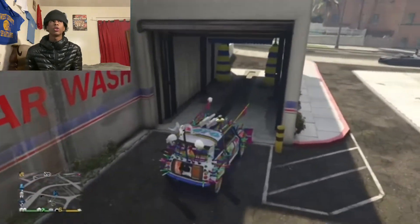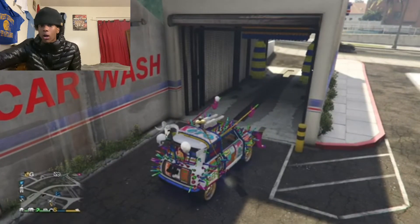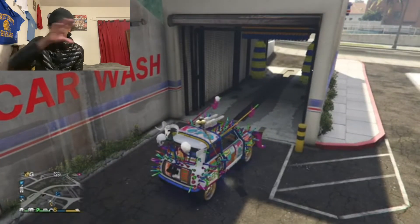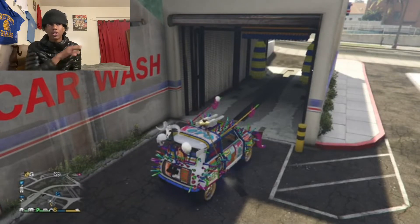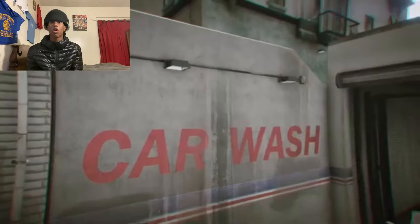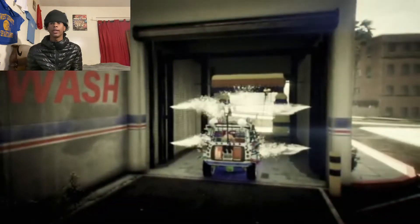You want to enter the car wash, okay? But when you enter the car wash, when you see that it says 'car wash' — when the camera angle shows the car wash — you want to enter creator. Basically, like this. Boom. It says 'car wash.' What I'm going to do is enter creator.